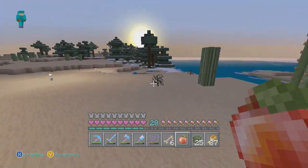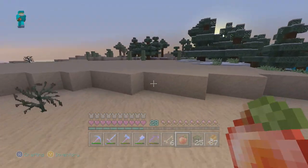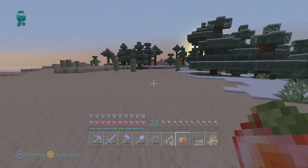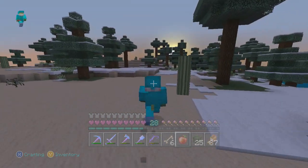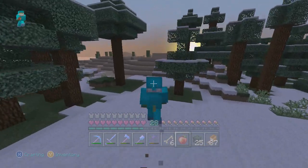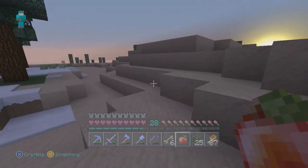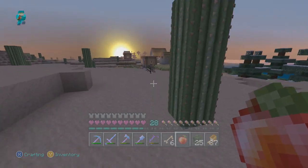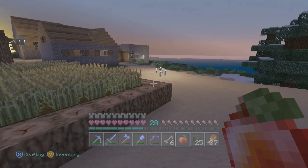To get the potion of invisibility, after the night vision you need to introduce a fermented spider eye. This will give you the potion of invisibility, which is going to be great fun to mess around with. Same as the night vision, introduce a redstone and this will give you the potion of invisibility for 8 minutes. These are two very basic potions, and getting the items to make them won't be hard at all.